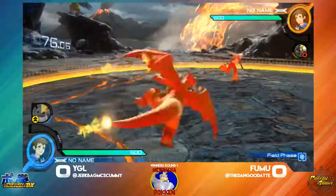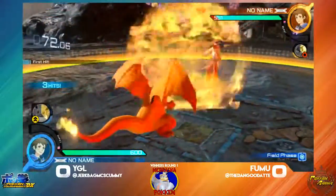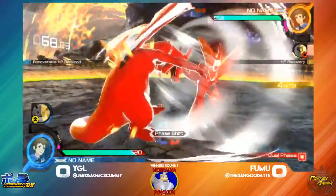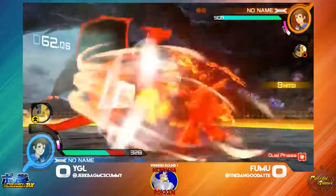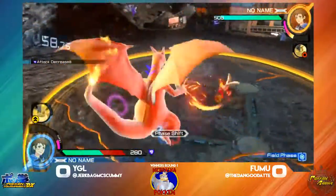Starting off, Fubu just trying to bait out something here. Probably Fubu forward Y. YGL throwing out all the attacks. Getting close — that is a Fubu. Oh, nice work right there with the E. Again, with the Heat Wave and the attack, which really matters against high damage characters.